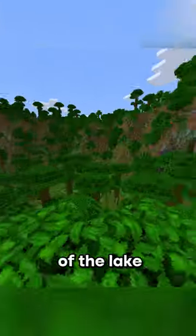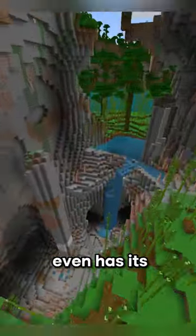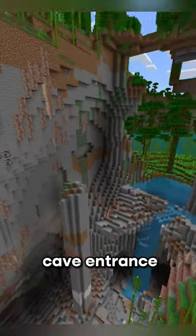Just south of the lake you should notice this jungle temple sticking out of a mountain. This bamboo lake even has its own dripstone cave entrance.